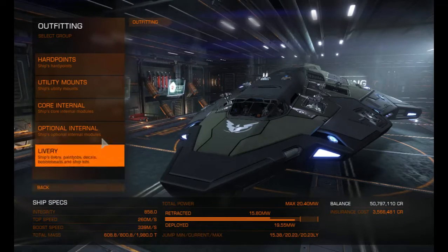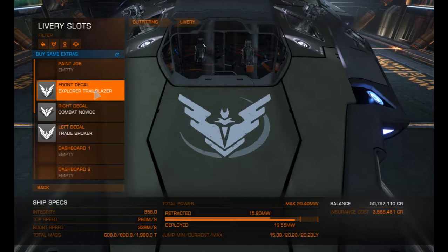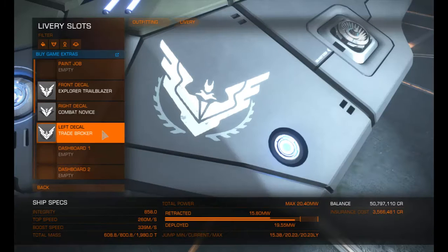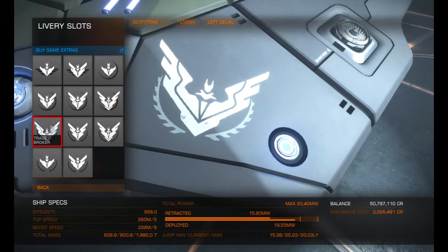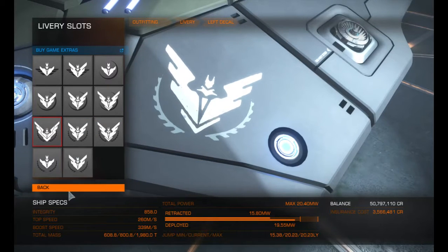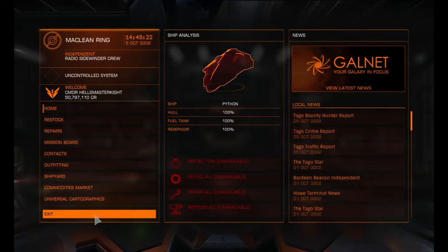That's it for the ship specs. On livery, we're Trailblazer, combat rank is Novice, and trade rank is Broker. In the next episode we're going to start looking at the engineers — we'll see you then!